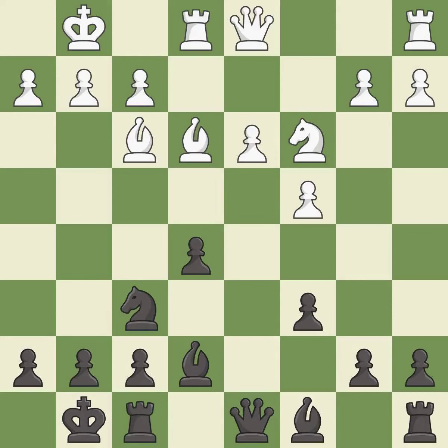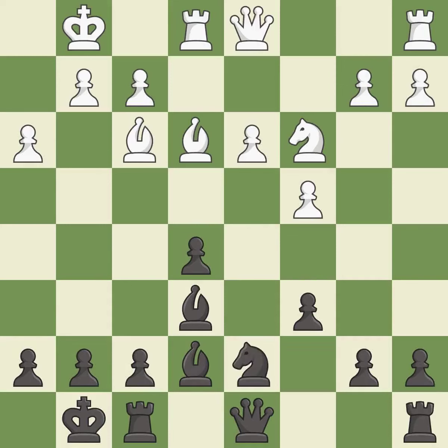This is the strongest option — it is best. This develops a bishop off its starting square, getting it into the action — it is excellent. A very strong play, it is excellent. A solid choice, it is excellent. This connects the rooks, which helps them coordinate together in the future — it is good.